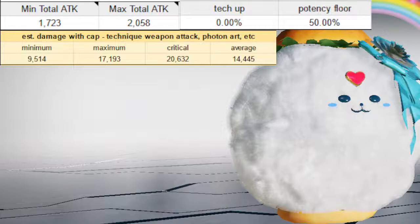Now if we compare this to 2% tech up instead, you can see that's a pretty substantial difference. Going back to side-by-side comparisons — 2% tech up versus 2% potency floor — potency floor alone is less of a bonus because it is only affecting your minimum damage, while the tech up is affecting your minimum and maximum damage.